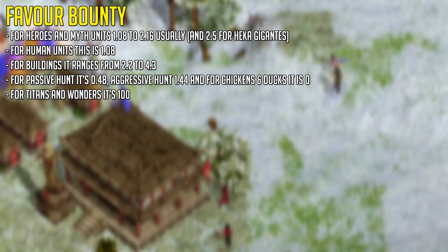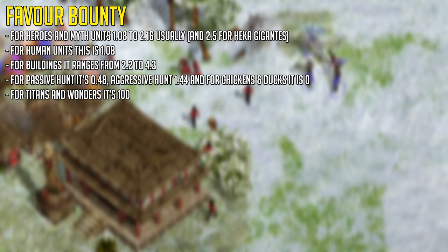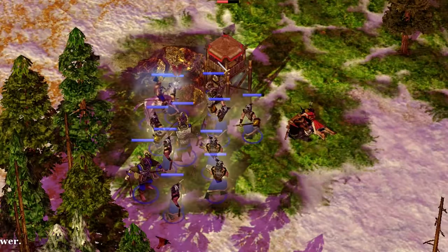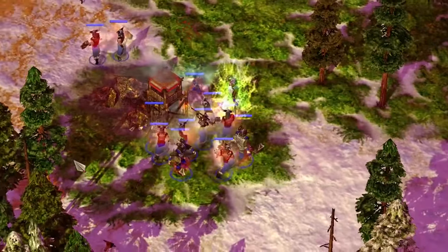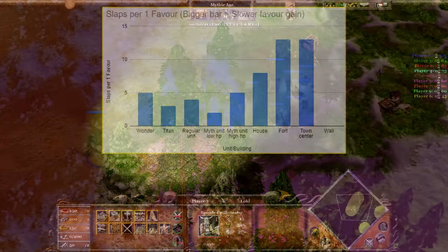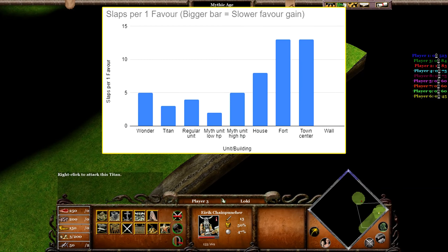These numbers are the total amount of favor you are able to gain at a base 1x scatter rate. If you were to deal 10% damage to a titan, you would gain 10 favor in total, given that whatever units you use to deal that damage have a 1x favor multiplier. This in turn also means the higher HP a unit or building has, the longer it will take to gain that favor. If you take a look at this graph on screen, you can see the bigger the bar, the slower your favor gain is when using a Herser on a certain building or unit.